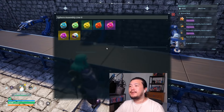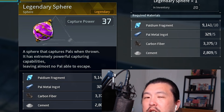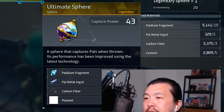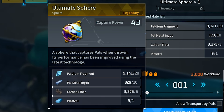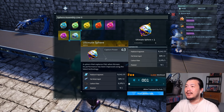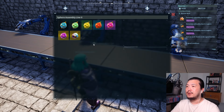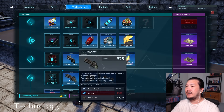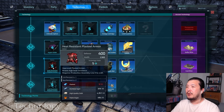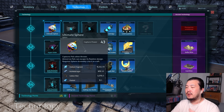The last tip is to start stockpiling legendary spheres. There is an ultimate sphere at the very end — it's very expensive and requires Plasteel. Since Plasteel is used to craft all your endgame gear, I would definitely suggest getting your endgame weapons and armor before starting to dump Plasteel into ultimate spheres.